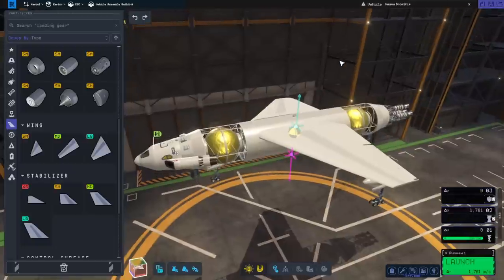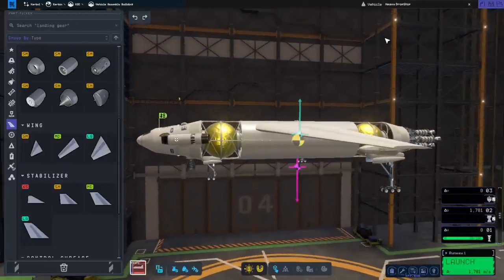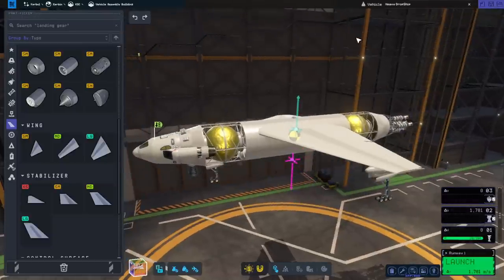We'd be carrying a lot of extra mass a long way, and so we should just make things bigger and more capable so that I can carry more payload as well, instead of just carrying wings all the time. So I have made a larger dropship.